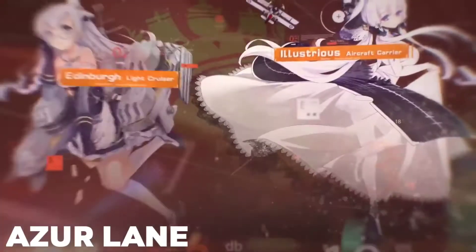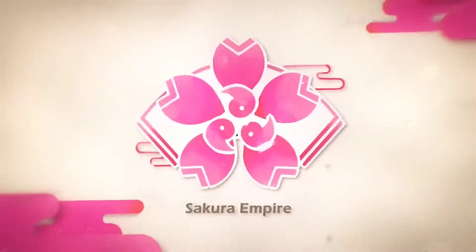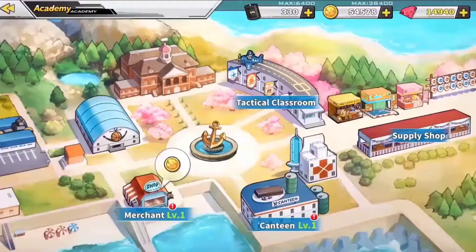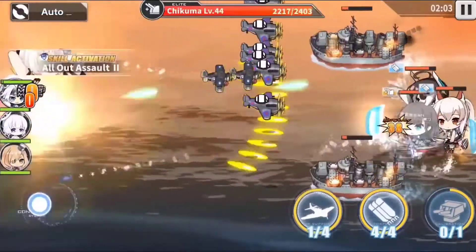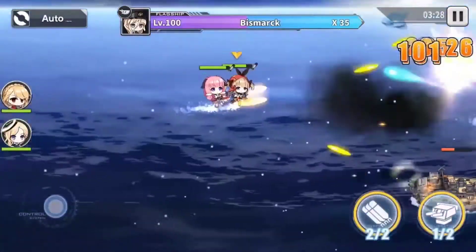1. Azure Lane. Azure Lane is relatively new, having become an anime in fall 2019. However, the game was announced in September 2018. This is a mobile gacha RPG with shooting, simulation, and side-scrolling elements. You collect anthropomorphic girls that act as warships and do battle with the bad guys with your ship girls. The game takes place in an alternate universe version of World War II. In addition to its obvious Kantai Collection inspiration, the game has characters from Hyperdimension Neptunia and Armored Trooper Votoms. It's a decent little gacha game, especially for moe fans.